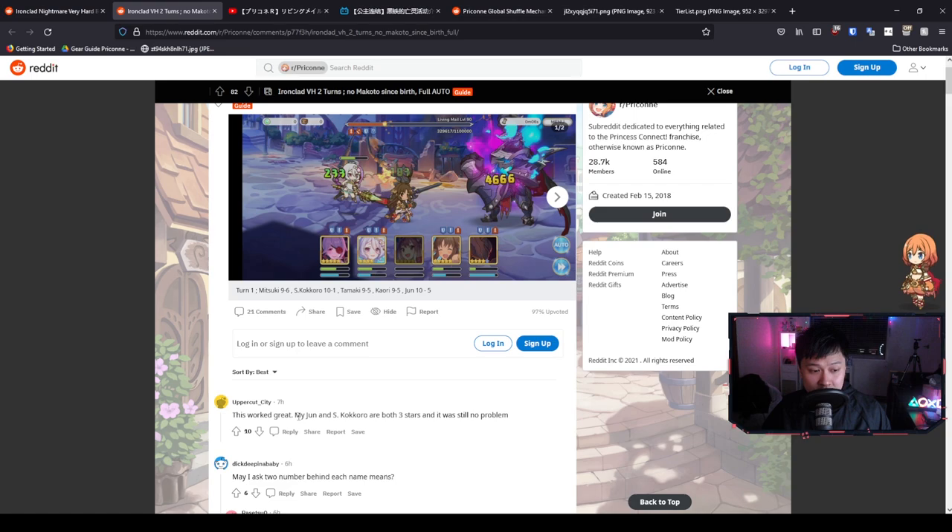Looking at the comments, the first note is that Jun and S-Kokoro at three stars still worked out for this person. To be honest, if you find your units dying, you should be able to just manual it a little bit — time some of the spells or UBs to get optimal healing. We are way past the stat check for a two-turn auto on this guy.